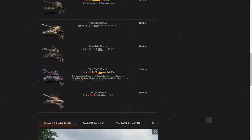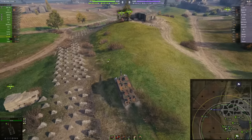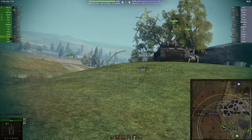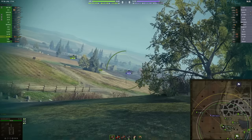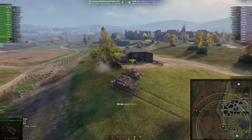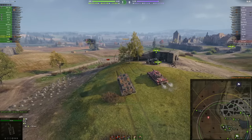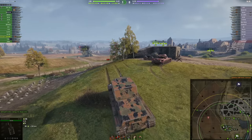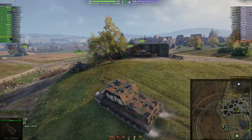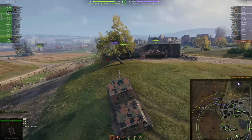And also Montu — or Montu, I'm not sure how to say that properly — for IS-3, special 3D styles as well. All those are available inside the Bond Store. Now, what I'm going to do is quickly talk about vehicles one by one. Let's start with the kind of a meme tank in this list, and this is, of course, the SU-100Y.